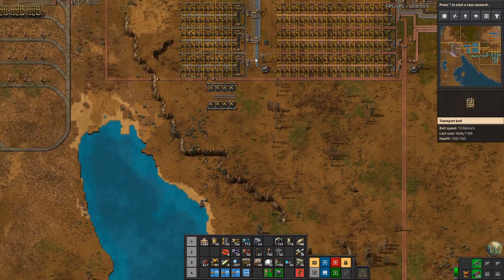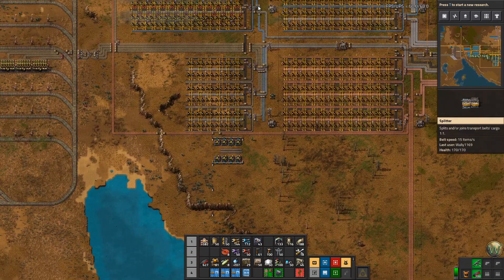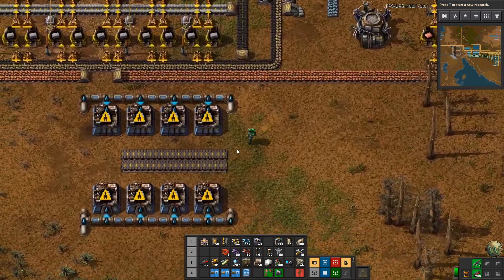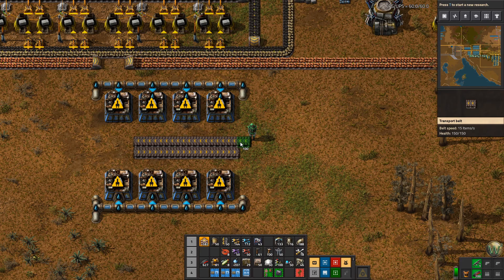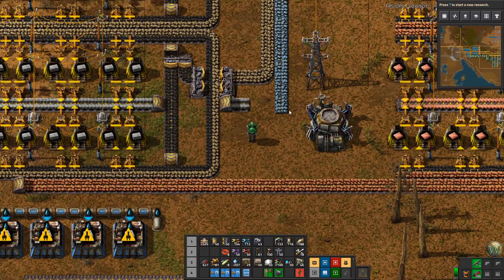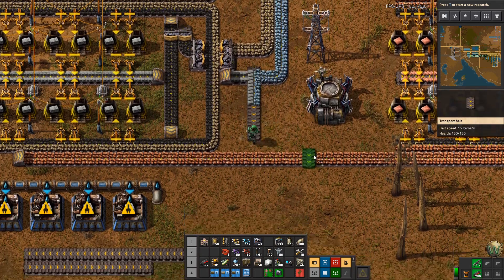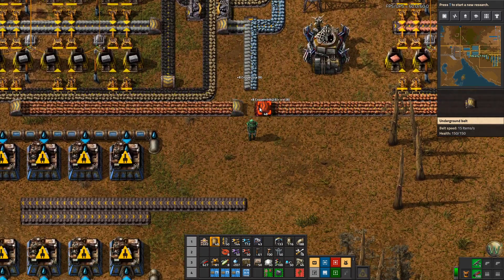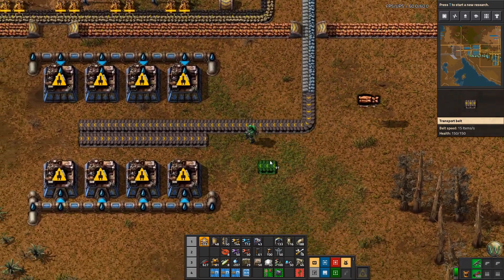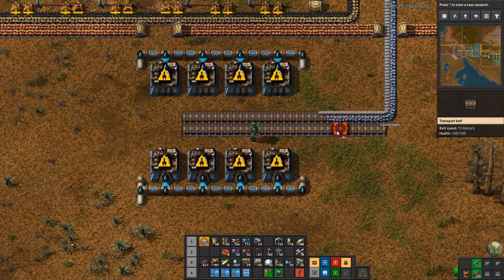So what's going to happen is this belt is going to get half of whatever goes towards steel, and then once it backs up then 100% goes to steel, so it ends up being a win-win for steel. But I think what I'm going to do is actually bring this straight out, take this in, and then go like this with them. I'll take this one under because this is arbitrarily more done, and then that'll go out.